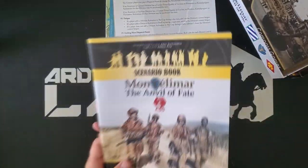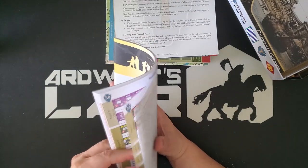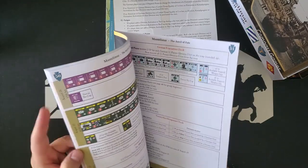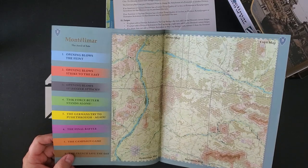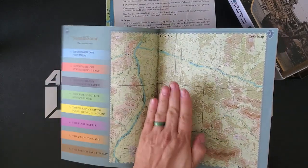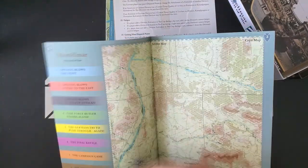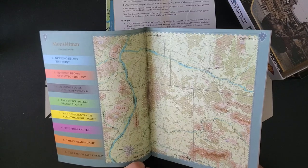Let's take a look at the scenarios. The scenario book is 56 pages, full color, matte finish. I like the rule book stock here. It is a five-map game — so a big, pretty big footprint. Scenario one: Opening Blows. The day turns are two hours, so this is several turns long.